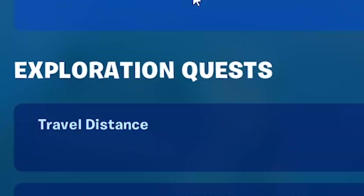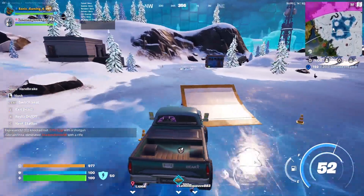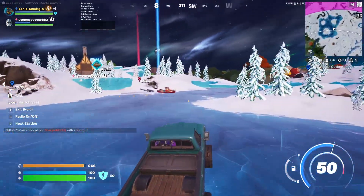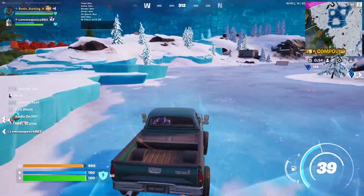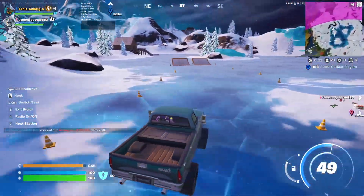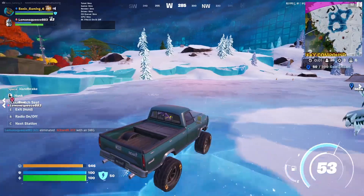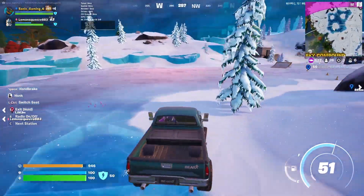My least favorite challenge is travel 5000 meter distance. I don't have a great method for this one - I just drifted around the ice doing laps, roughly 30 laps before it was done. I tried going through the rift portal and diving straight down for travel distance, but that wasn't as effective as driving around. If anyone knows a faster way, leave it in the comments. Otherwise, just drive laps and enjoy whatever Fortnite radio is playing.